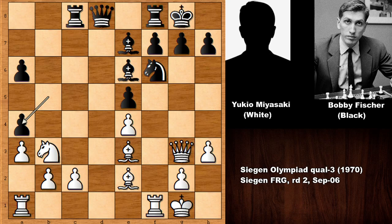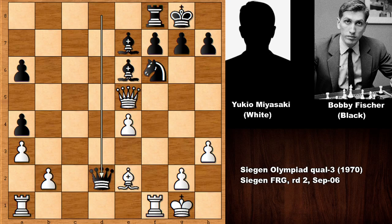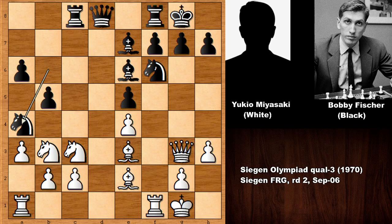b takes on a4, attacking the knight. White has to defend the knight, and then landing on c2. If capturing the pawn on e5, then capturing the knight is very good for black. Queen takes on d2 and actually black is better. This is why Bobby Fischer played knight to a4.